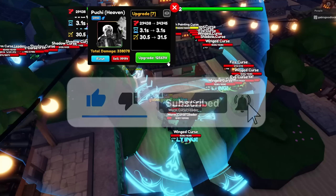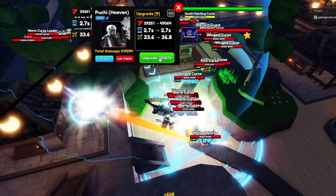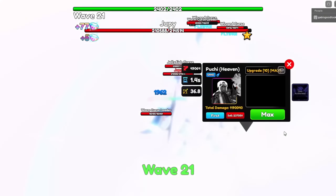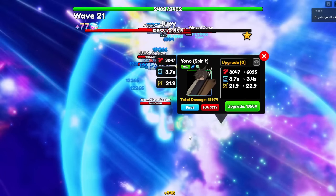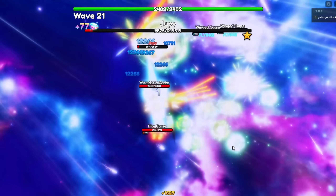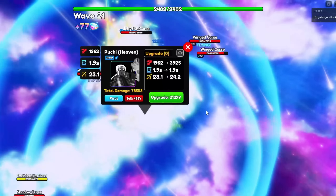This unit can be used both as a support or a DPS unit. At upgrade 9 he gets an ability called Time Acceleration — when activated, his ability cooldown and his allies' ability cooldowns are lowered by 50% for 30 seconds, which is typically used for large waves and high HP bosses. Poochie Heaven's power type is magic, and he is literally carrying me in the brand new Tournament Week 8.